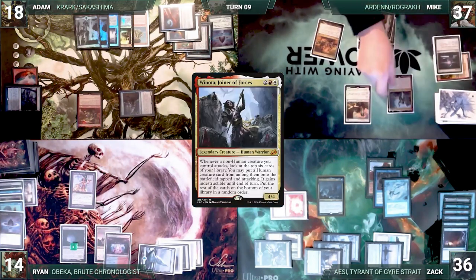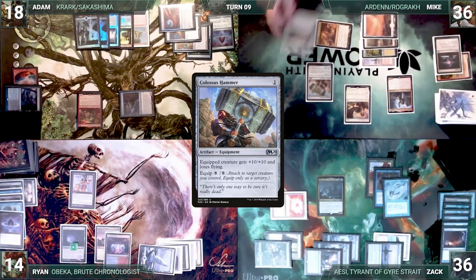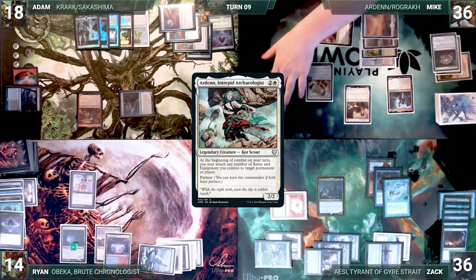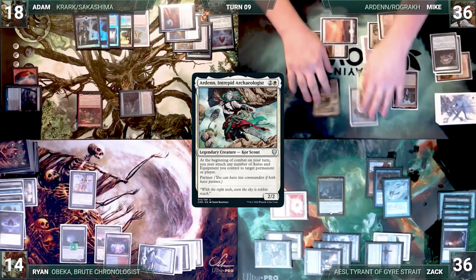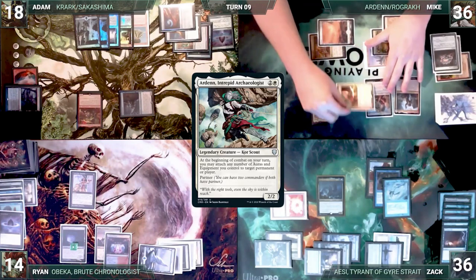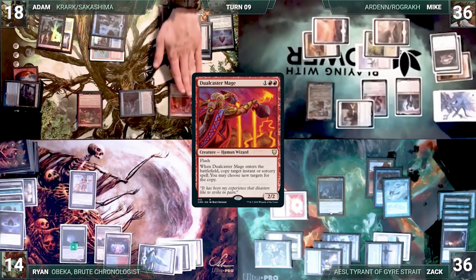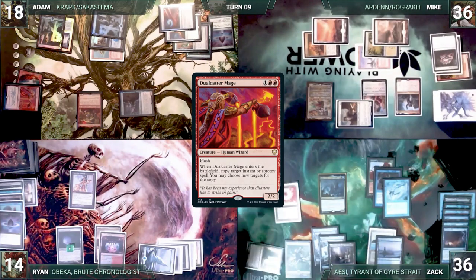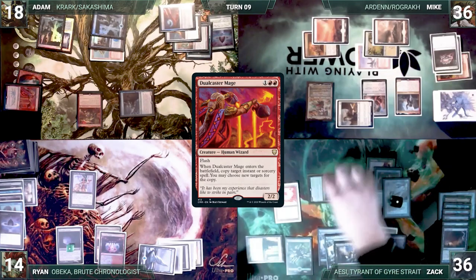Mike draws and recasts Winota, Joiner of Forces, followed by Colossus Hammer. He casts Jeweled Lotus, sacrificing it to add three white mana and cast his commander Arden, Intrepid Archeologist. He moves to combat, triggering Arden, and equips Colossus Hammer to Aven Mindcensor. He swings Aven Mindcensor at Adam. Winota triggers but Mike fails to find. In response, Adam flashes in Dualcaster Mage, which resolves, and Adam blocks with Dualcaster. Mike passes to Zak. During his upkeep, Zak pays for Mystic Remora. He draws and attacks Adam with his commander. Adam takes five damage and Zak ends his turn.